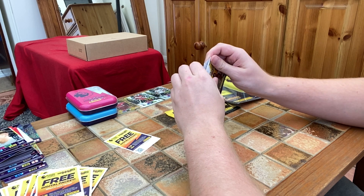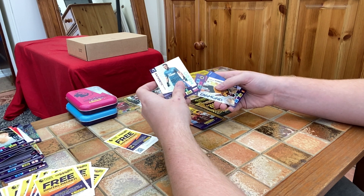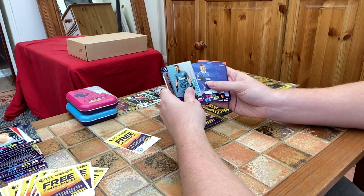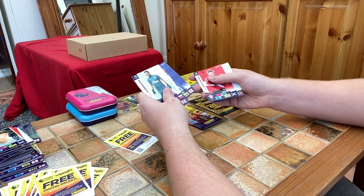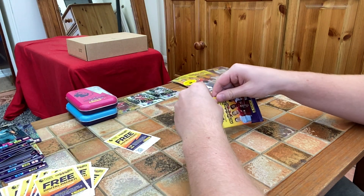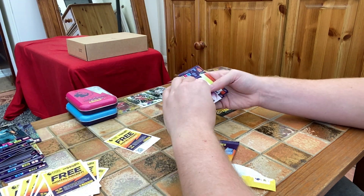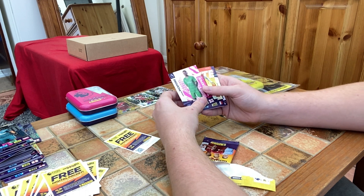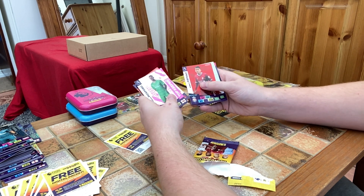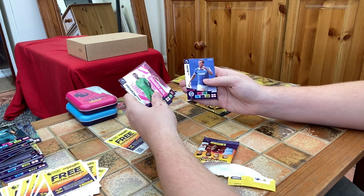Next pack — we've got a Martin Dubravka Hero again, a Morgan Gibbs-White Diamond, Trossard, a Vardy, Armstrong, and Sawyers for West Bromwich Albion. Last pack here — we've got Jordan Pickford top keeper, a Lacazette Elite, Tamino Piera, Hauler, and Byrne. Nice class there.